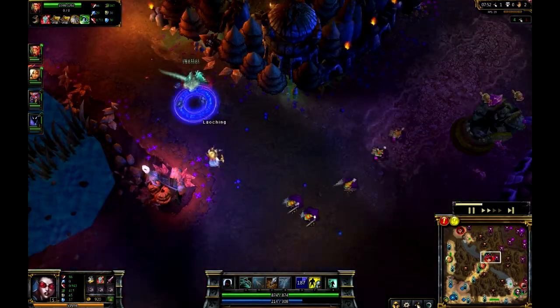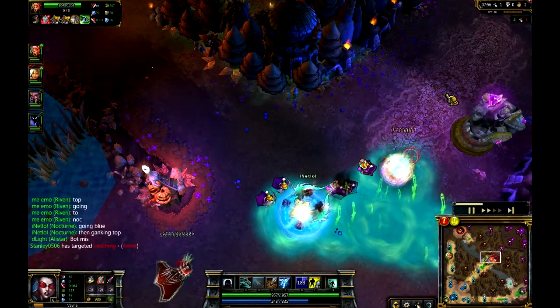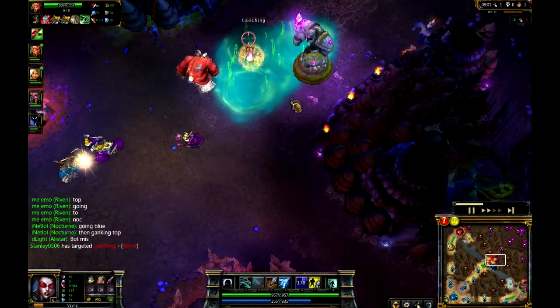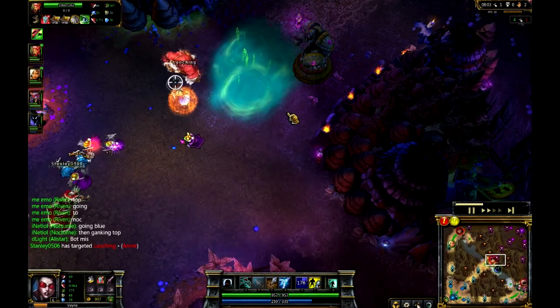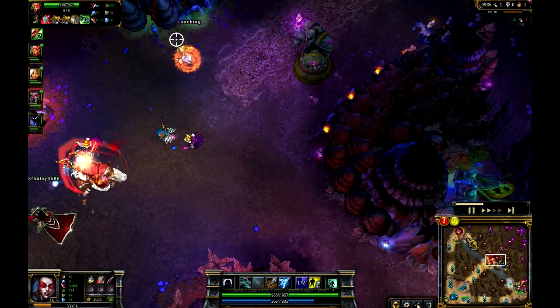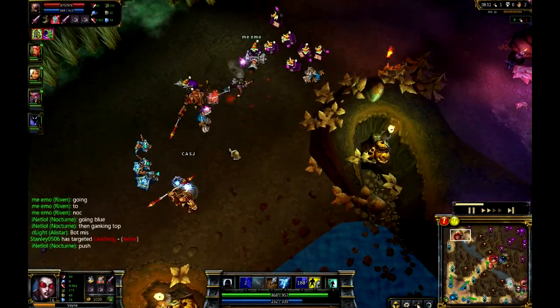Nocturne is going to come in through the backside here, and it does actually spell shield the fireball there from Annie. Trying to get that fear off. But unfortunately for Nocturne, the tether - or the leash on the fear ability - is actually a little bit shorter. It's gotten a small nerf recently.